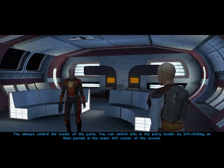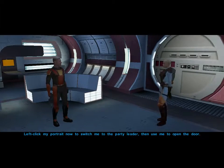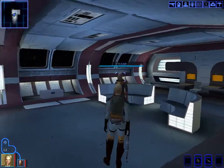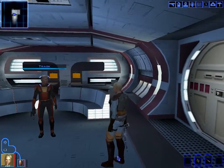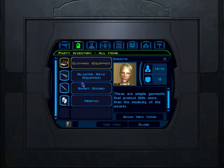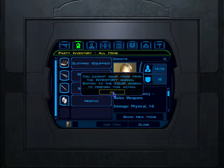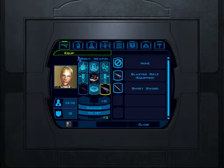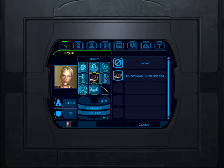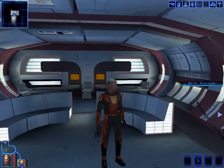We learn that you always control the leader of the party, and can switch leaders by left-clicking a portrait. Since the companion is using a gun, we decide to switch our character to a sword instead. The game tells us we can't equip items from this particular screen.